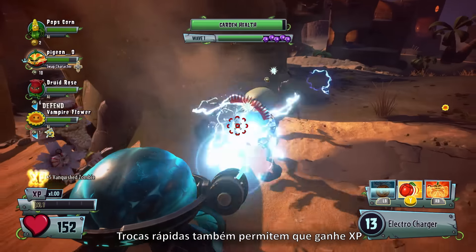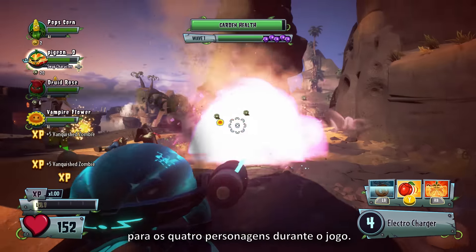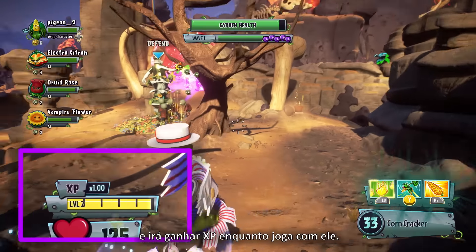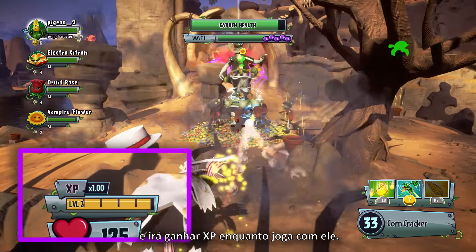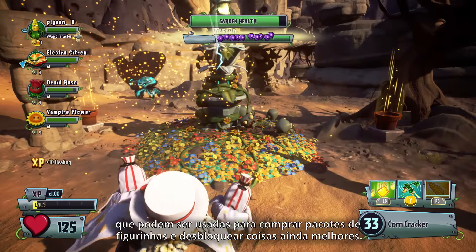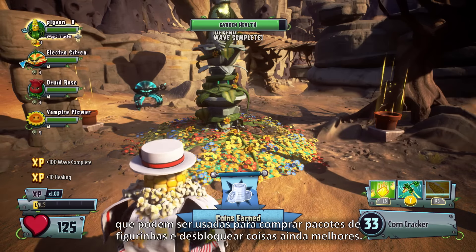Hot swapping also lets you earn XP for all 4 of your characters during gameplay. All you have to do is hot swap to that character and you'll earn XP while you're playing as that character. You'll also earn coins, which can go towards sticker packs to unlock even more sweet goodies.